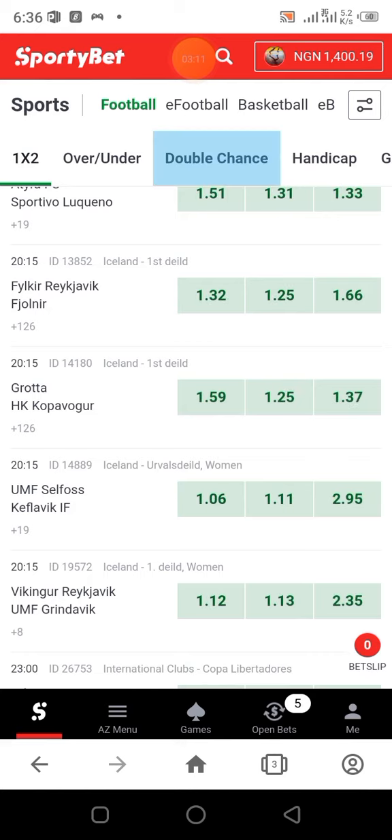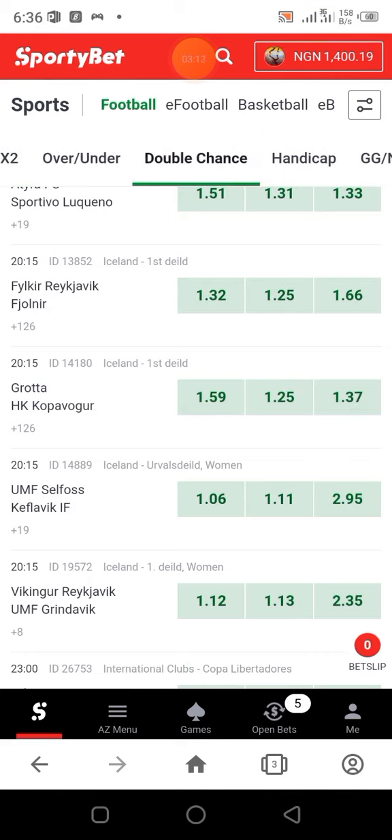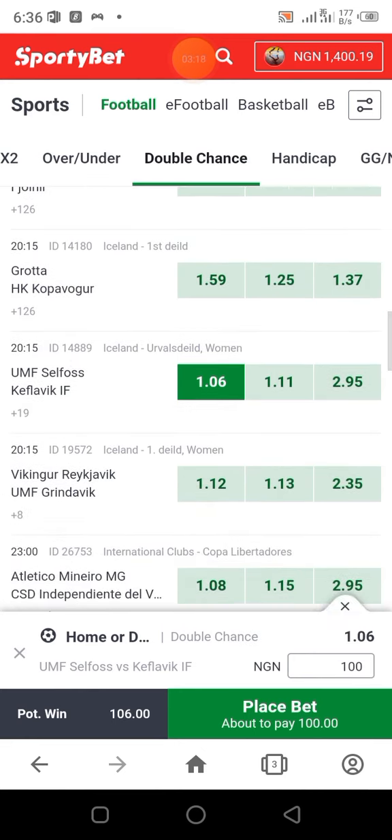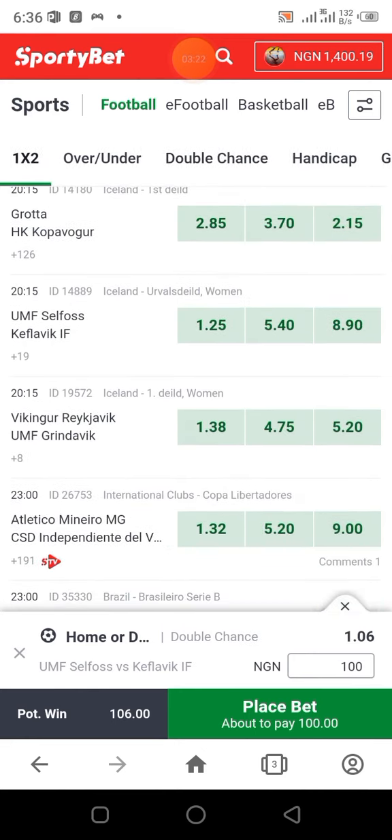Go down again. See Vikingo or Reykjavik — they're given 1.38 odds, which means their chance of winning is very high. Go to double chance and click win or draw. Then Athlete Mineral at 1.2 odds — go to double chance again and click win or draw.